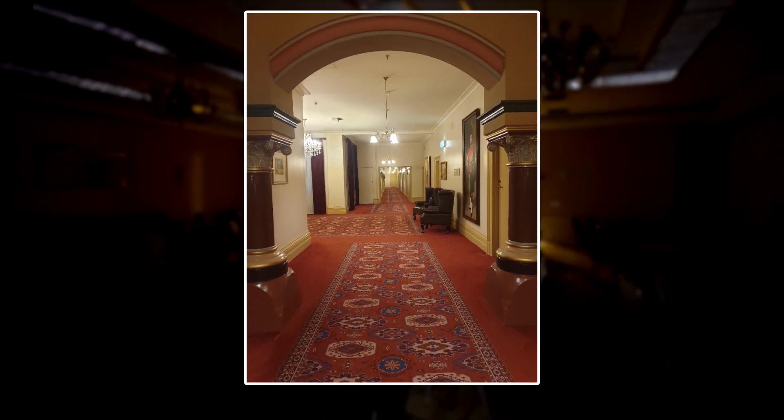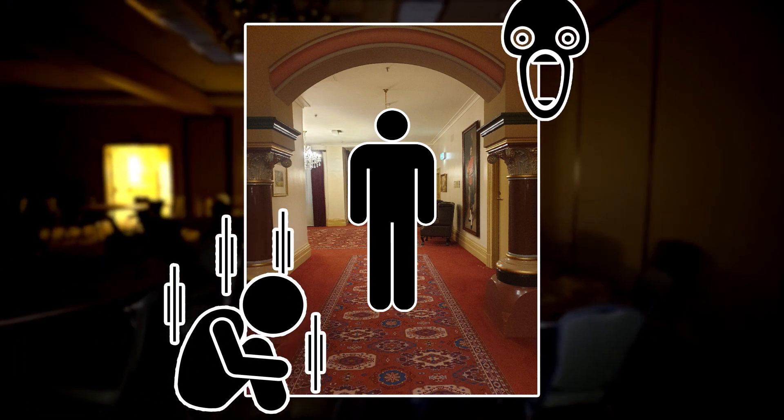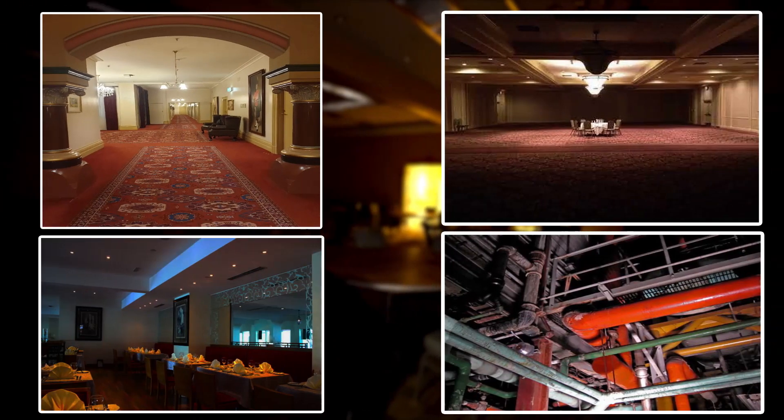On top of this, Level 6 drives wanderers insane through isolation and pure terror, and has detrimental effects on sanity.